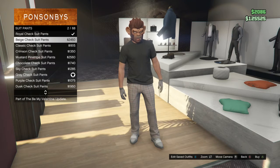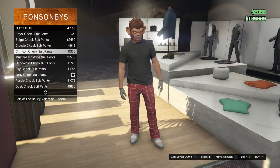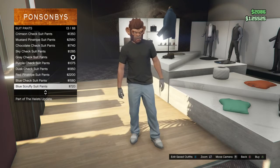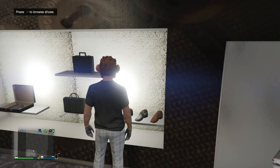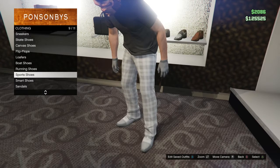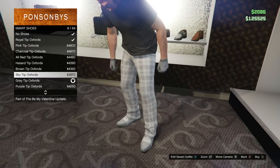Next we are moving into suit pants, and as you guys can see they are all the same as the suit jackets — just the same colors and in order. Moving on to shoes, we are looking at the smart shoes, which are the same as the suit jackets and suit pants, so they will match well together with your outfits.